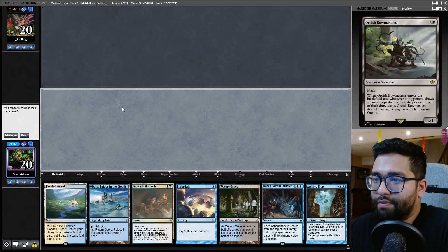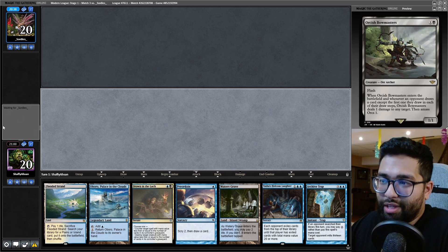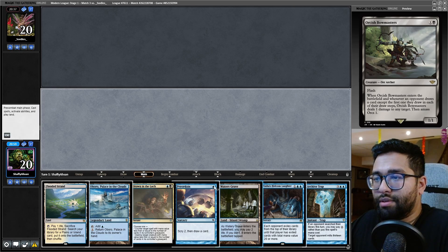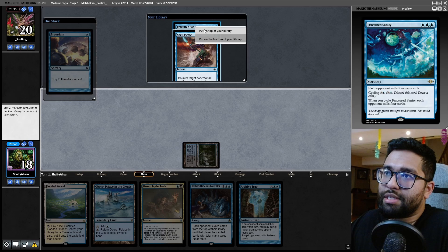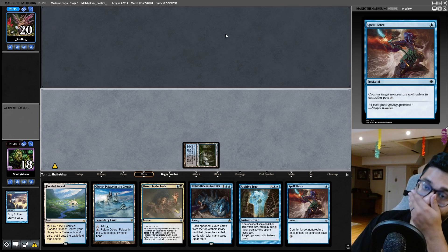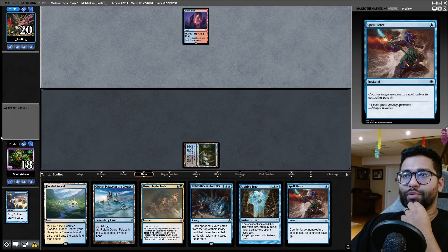I'm going to keep this. Preordain with the Oboro out. We need a shock in the Watery Grave — we shock it in. It might be better to shock it in, let's get it done with now. Don't really want to be playing conservative. Preordain — Spell Pierce is nice. I'm going to put it on top. I have the Drown in the Loch — should I need it? They have nothing in graveyard, can't really put anything in there.